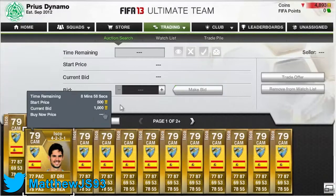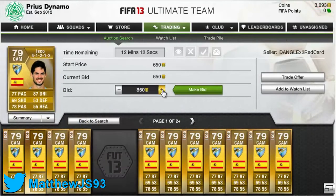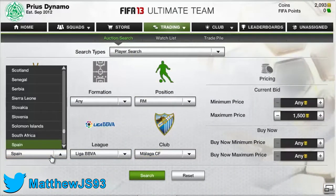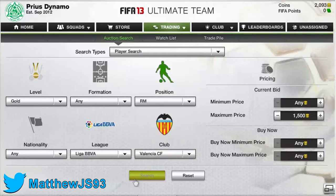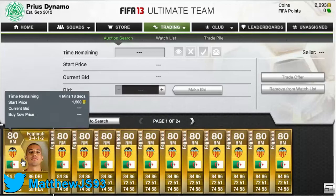From last episode I showed you that I was bidding on Isco, and I've carried on doing that. I'm going to pick some up for just under 1500 coins. Most of them I do pick up, though a lot I get outbid on. I make sure I do not go over 1500 coins unless it's in a 4-1-2-1-2, because you can get about 1000 more coins out of a player in that formation. I've narrowed down four players I pick up in this league for around 2000 coins.